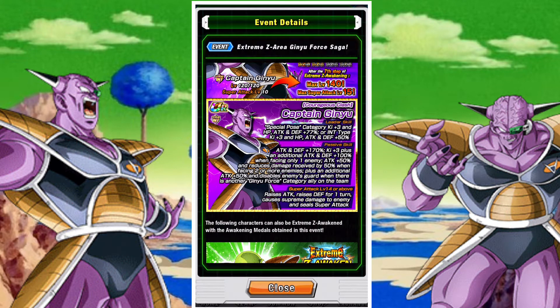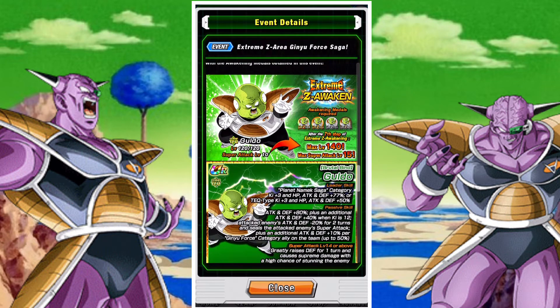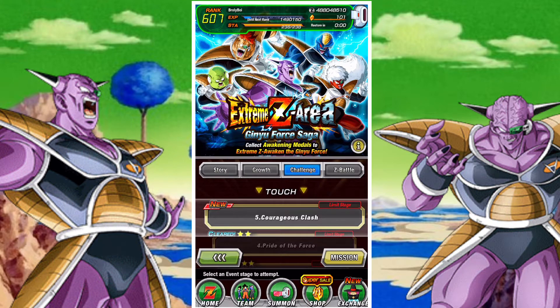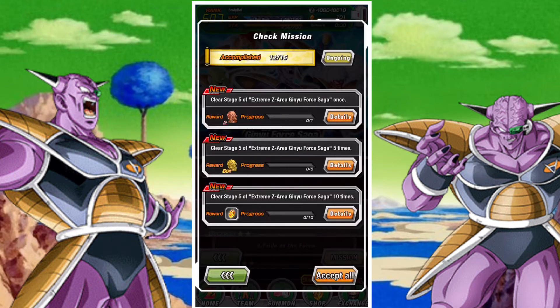Captain Ginyu gets a really good upgrade. He gets attack and defense 170%, ki plus 3, plus an additional attack and defense of 100% when fighting a single enemy, attack plus 50% and reduces damage received by 50% when fighting two or more enemies, and he gains an additional 50% attack and breaks guard when he is with other Ginyu Force members. This makes him a very strong unit, befitting the strongest member of the Ginyu Force.